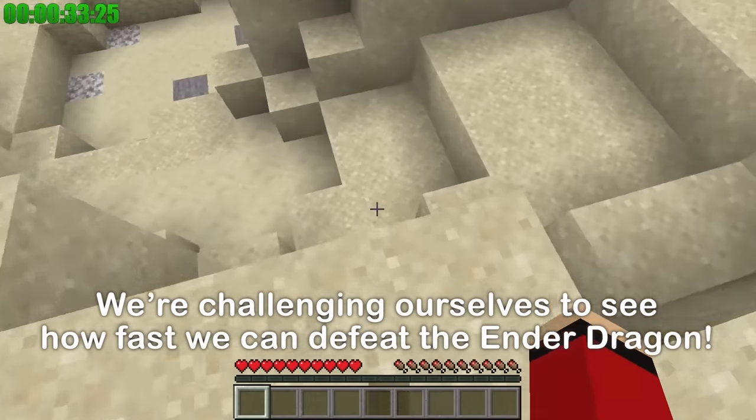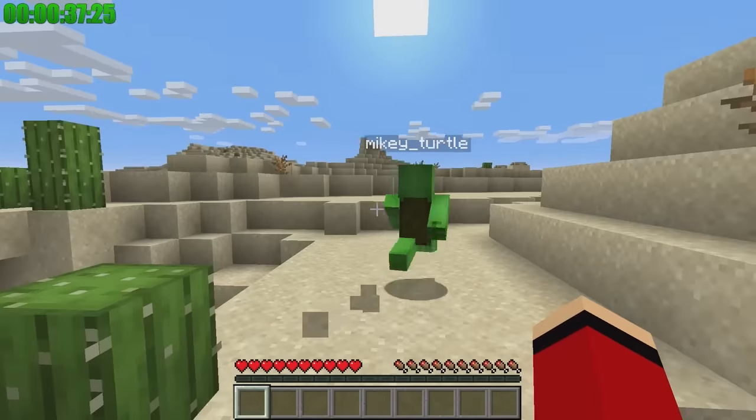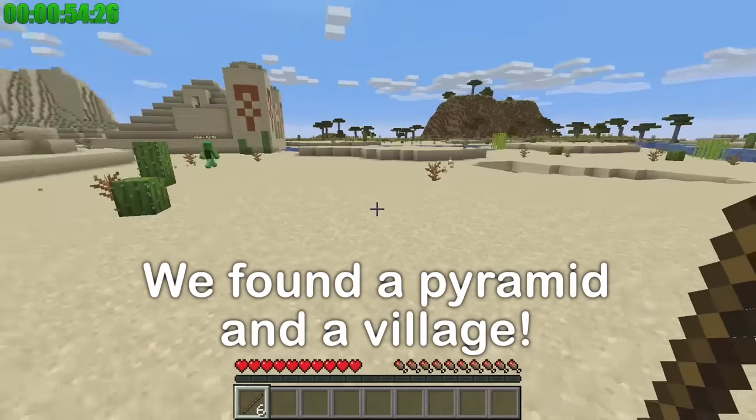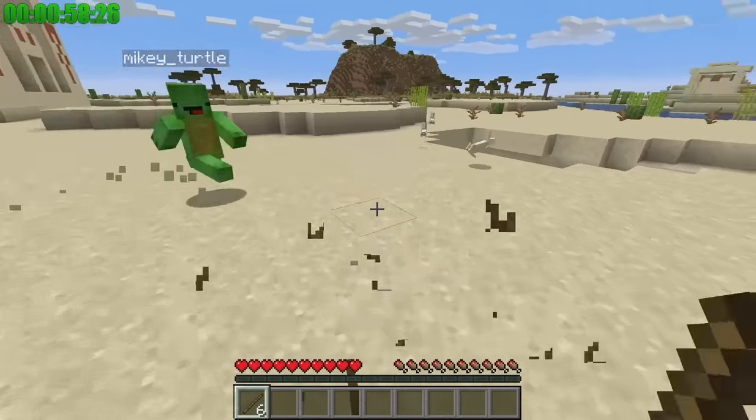It looks like we're starting in the desert. Hang on — I see something. A village! You're right! A pyramid too! That's great! Let's hit the village first. We'll go to the pyramid later. We can get goods from the village to help us face the pyramid.